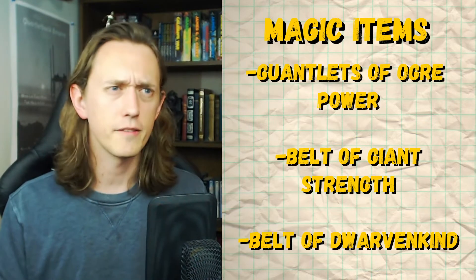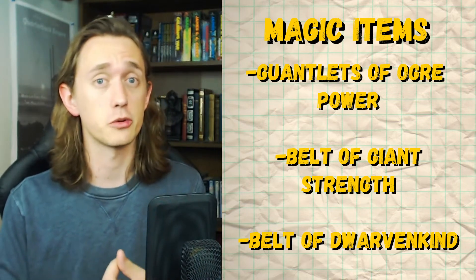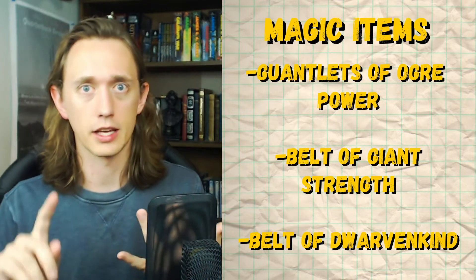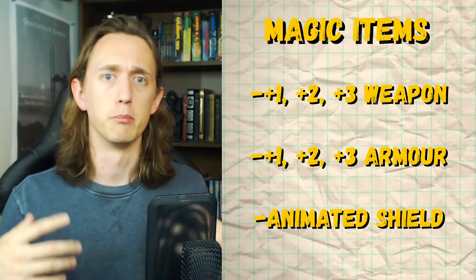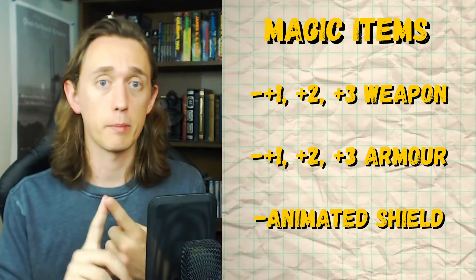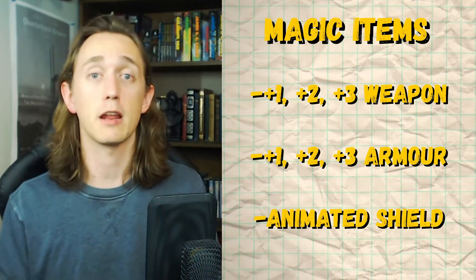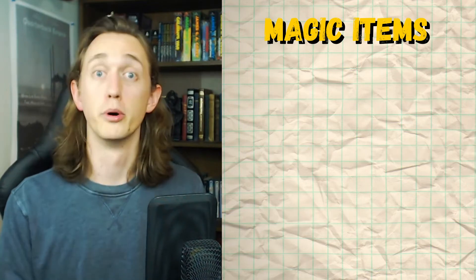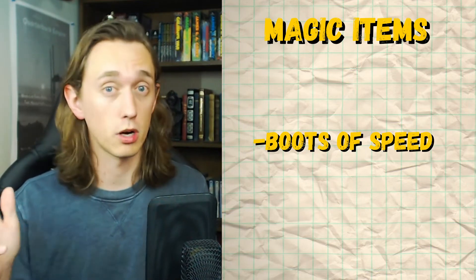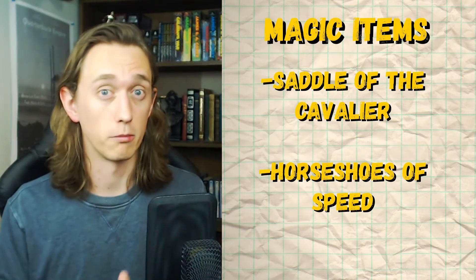Let's go into magic items. Some obvious ones are anything that increases your important stats, specifically Strength and Constitution — so Gauntlets of Ogre Power, Belts of Giant Strength, Belts of Dwarven Kind — as well as anything that buffs your AC or your attack bonus, like magic weapons (+1, +2, +3) or the same with armor, or an Animated Shield. Since you're most likely using a two-handed reach weapon, Boots of Speed might be a really good idea if you don't have a mount. If you do have a mount, the Saddle of the Cavalier and Horseshoes of Speed are both great picks.